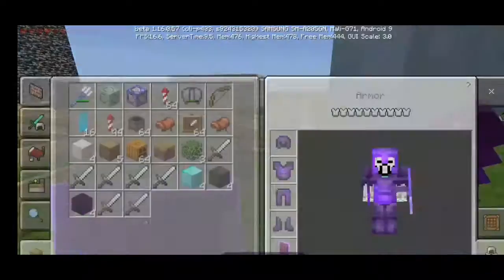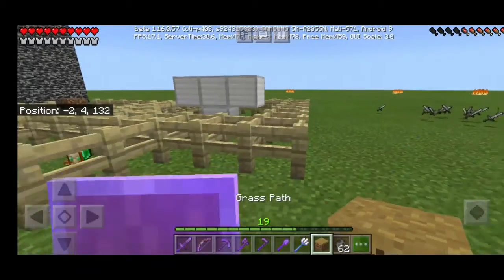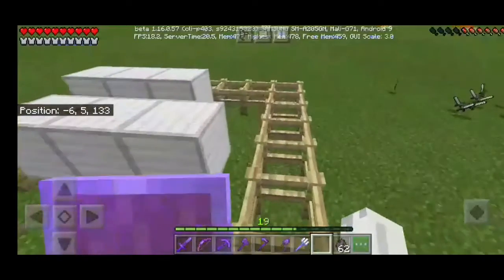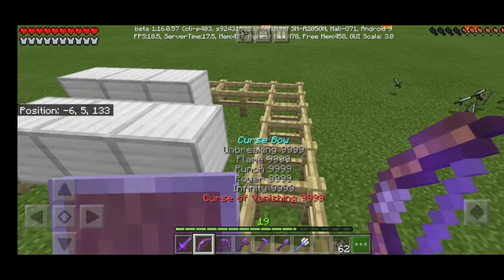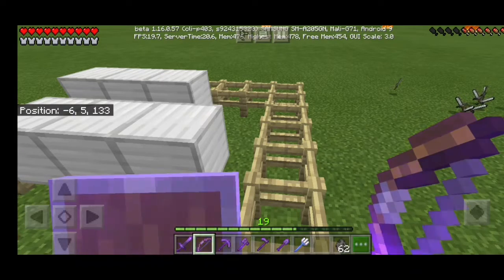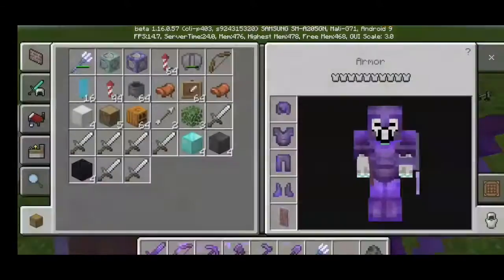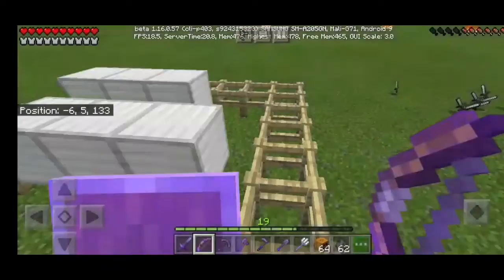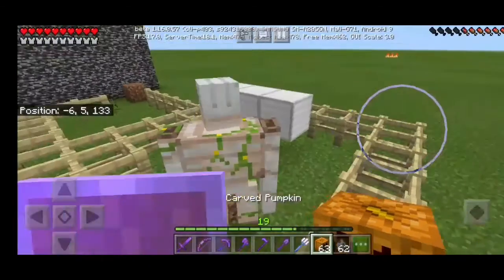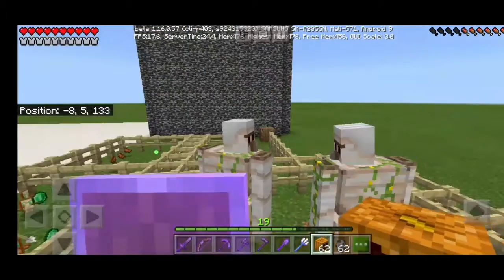Let's spawn some iron golems. And guys, this crossbow is infinite, so only one arrow is enough. So let's spawn an iron golem — let's try if it's hard enough to absorb the damage of my weapons.